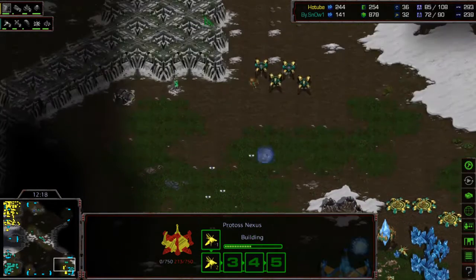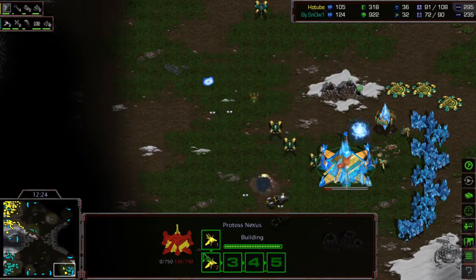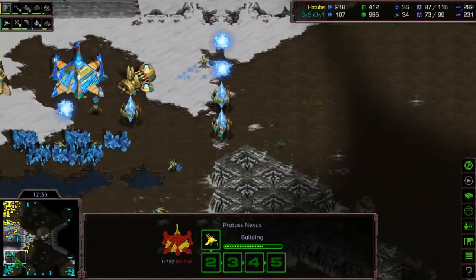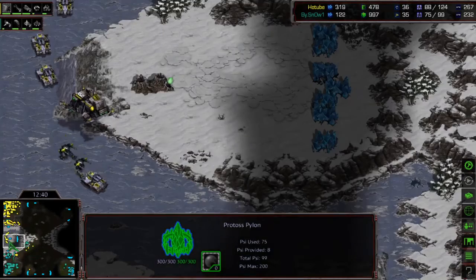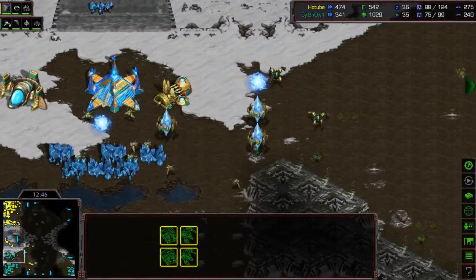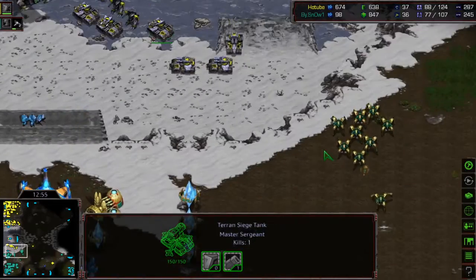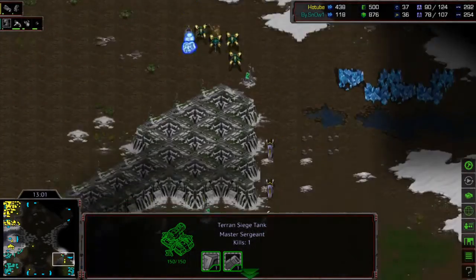Dragoons at about 200 HP have to clear mines first. Vultures are targeting the Nexus, but it looks like Dragoons are going to be able to save it. However, this position is very exposed — any drop with tanks would kill this Nexus instantly. Snow will have to leave defenses there. Light is attacking again through the inside with tanks, Goliaths, and it's going to be very hard for Snow to defend with mostly just Dragoons. Light has speed, plus one armor almost done.